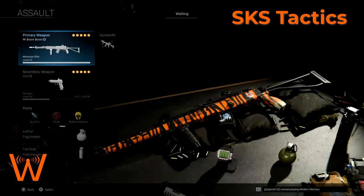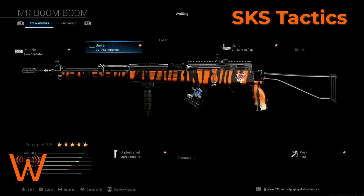This will give you a good baseline for how to slot the SKS into its best possible configuration. So my first configuration I call Mr. Boom Boom, and what I've got on here is the compensator, the 22 inch FSS barrel, the GI mini reflex, the Merc foregrip, and then I have FMJ, which honestly surprised me that I kept FMJ during the entire duration of when I was using the SKS.